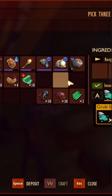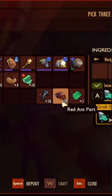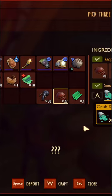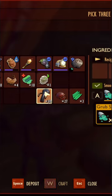I kill a lot of weevils for weevil meat, and I have a lot of red ant parts — like hundreds of them. So in order to get rid of them and not have them take up all the inventory space, just turn them into smoothies.